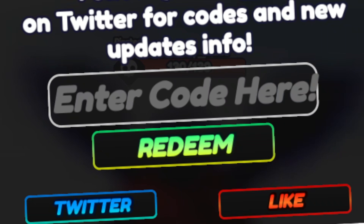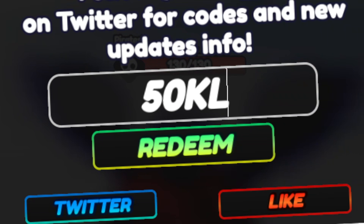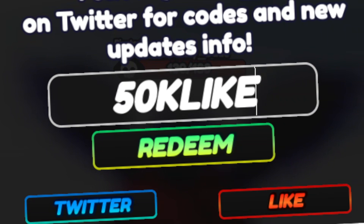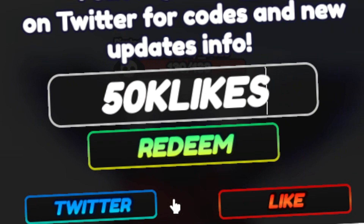The last code in One Fruit Simulator is going to be 50KLIKES — that's '50' followed by capital K, capital L, capital I, capital K, capital E, capital S. Go ahead and redeem this code for the same rewards as the other codes.